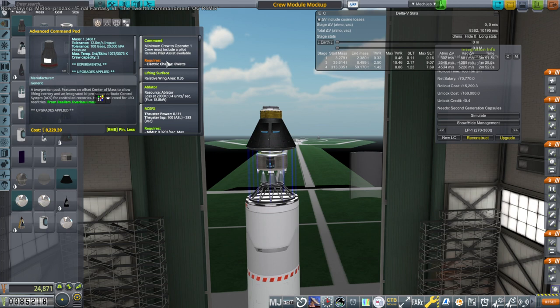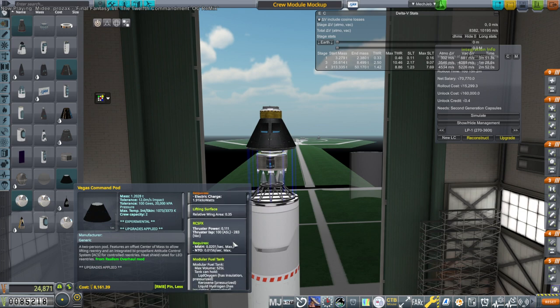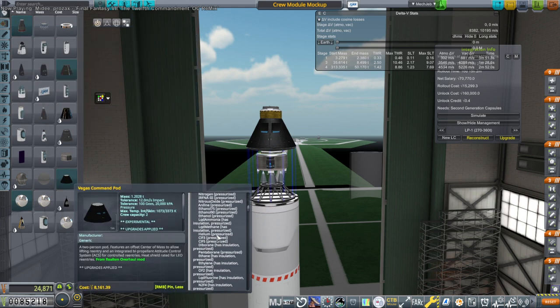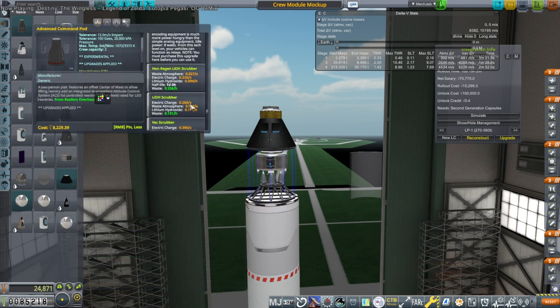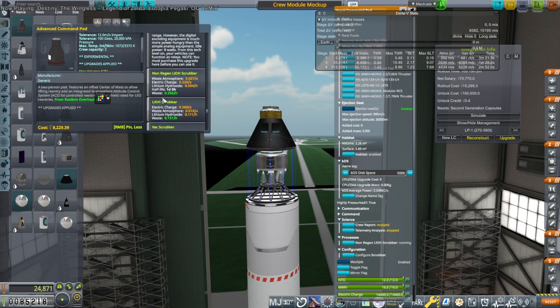It says 0 watts, lifting surface 0.35. This one is 1.91 kilowatts. So we're missing something that causes it to be 0 watts. The RCS is the same. Modular fuel tank 525. It doesn't seem to have that controller on here. Same sort of thing except the ablator — it'd be more expensive maybe because of the ablator. So we're just missing the controller.